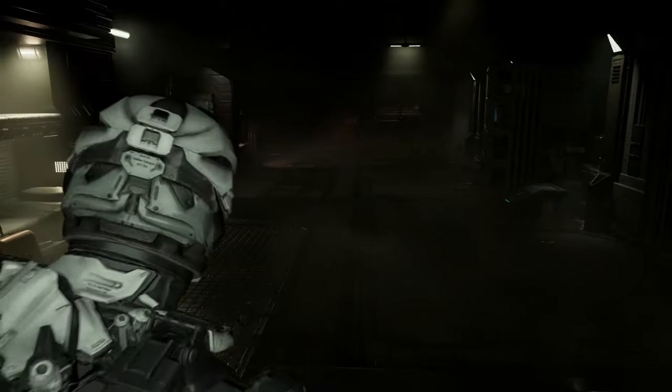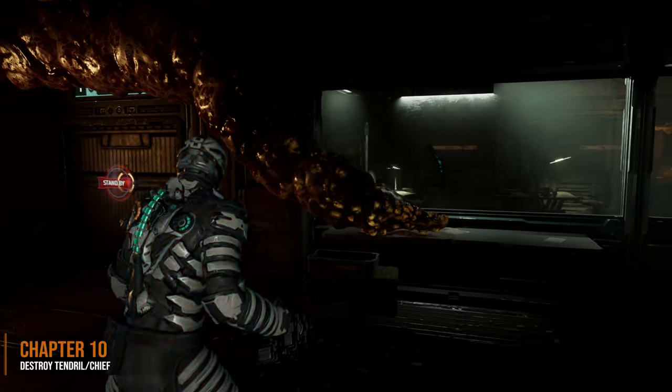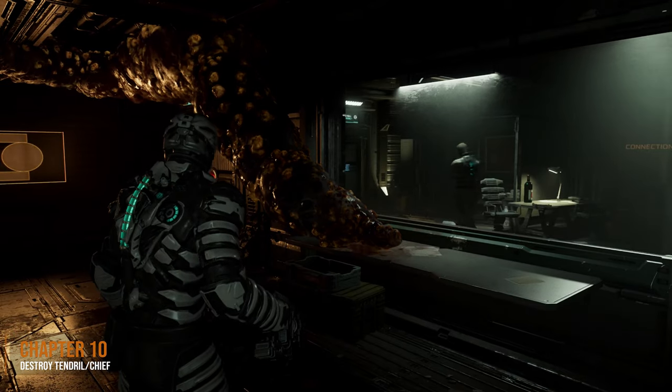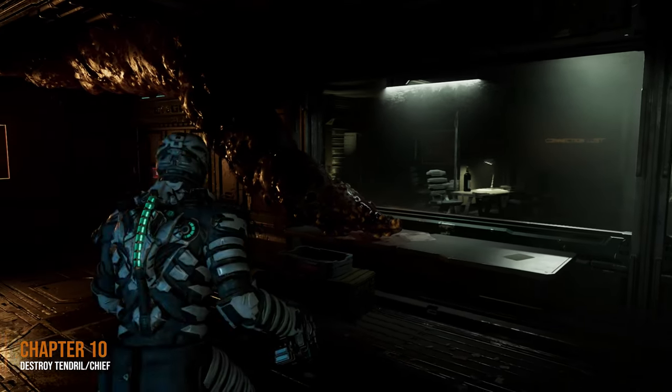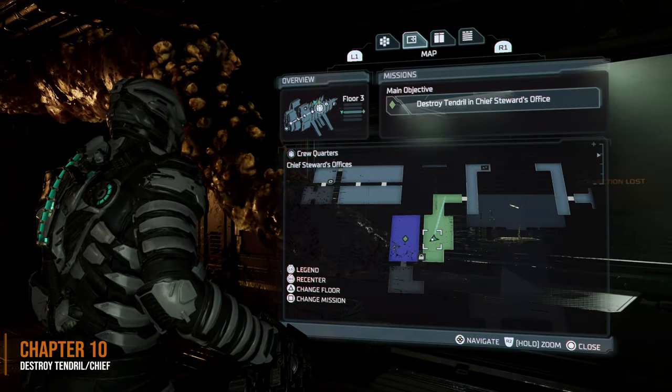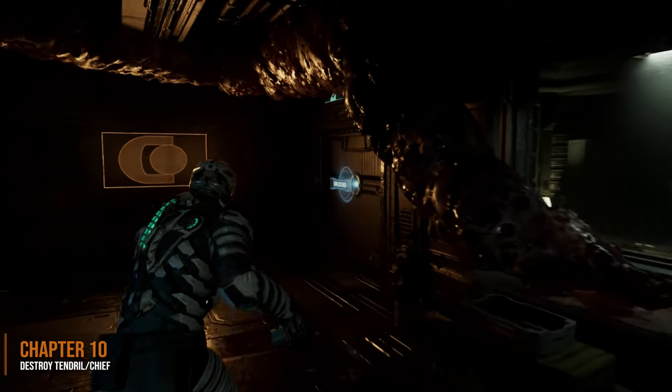Also in chapter 10, when you need to destroy the tendril in the chief steward's office, you're going to come here and see him on the other side of the glass. He's going to walk around and talk for a couple of minutes and eventually walk out of the room, unlocking the door in front of you. Once you go into the next room, the marker will be just in front of you on a desk.